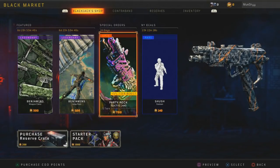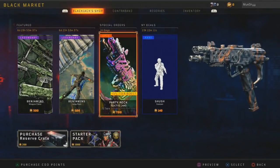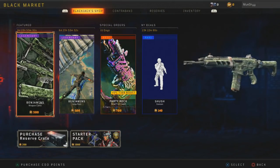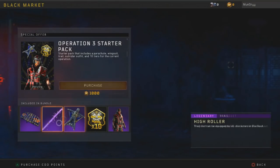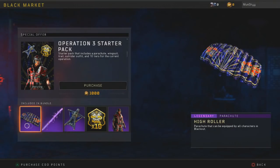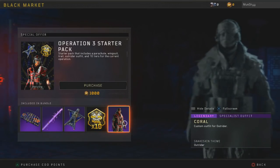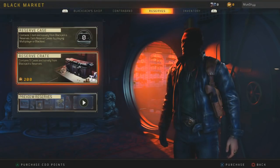You can have a look at the Blackjack Shop — we do have Party Rock, which is the new special order where you get a camo very similar to the one from BO2. You can also get a Benjamin's Jump Pack as well as a Benjamin's Weapons Camo that was also on Black Ops 2. They've also added supply drops where you can purchase a Reserve Crate containing items from Blackjack's Reserves. For 1,000 COD Points you get a new parachute trail, a wingsuit, 10 tiers, and an outfit for Outrider.